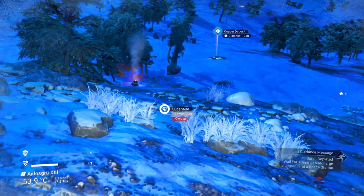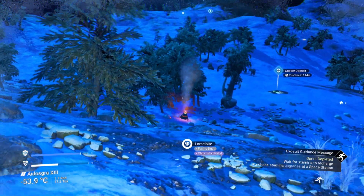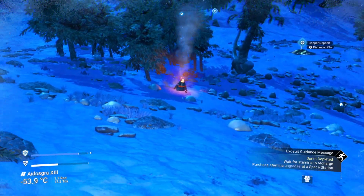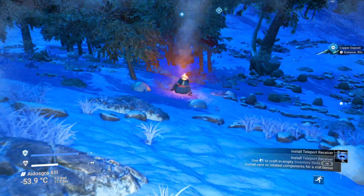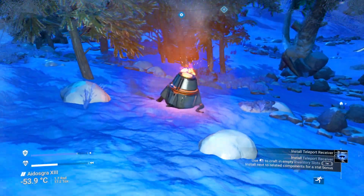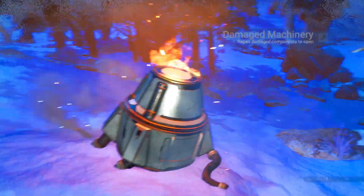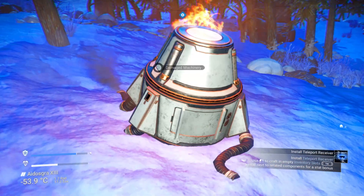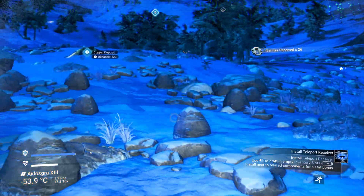The big problem is there are no major deposits around here. Maybe if the ship is fixed we can move to another location, but I want to fully exploit whatever's available in this area first. Get rid of that - we can't really refine that. Mountain of nanites. That's barely anything - we're gonna need a lot more than that.